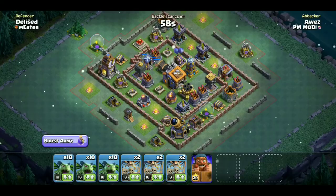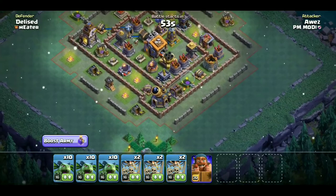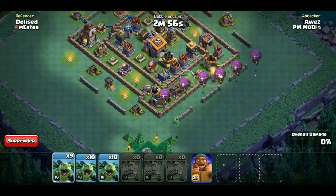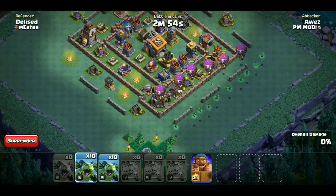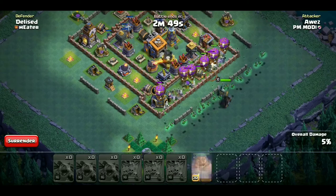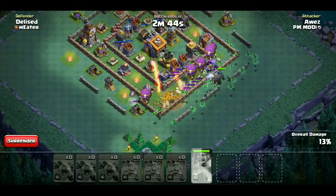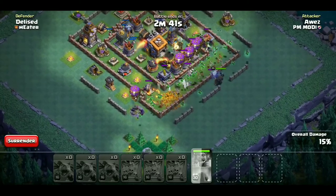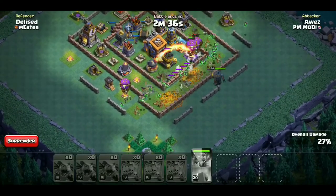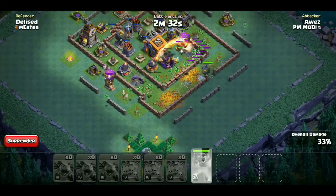शांती से attack करना है। पहले हम drop ships डाल देंगे। आराम से छोड़ी है battle drop ships - सब buildings पे एक-एक। फिर beta minions 10-10-10 तीन बार डालने हैं, फिर battle machine। Ability starting में यूज़ कर लीजिए ताकि walls जल्दी तोड़ पाए। सारे drop ships एक line में जा रहे हैं। Beta minions उनके बीचे protected हैं। Multi mortar destroy हो चुका है।